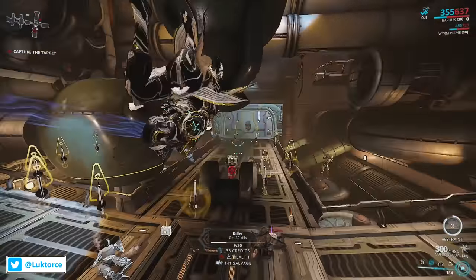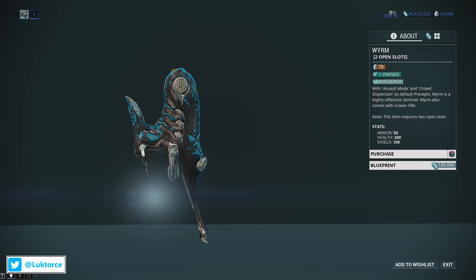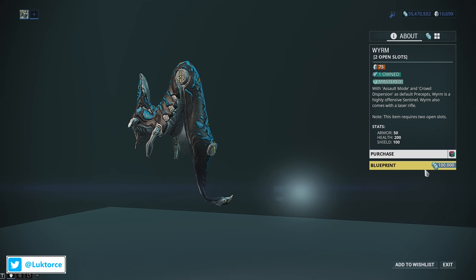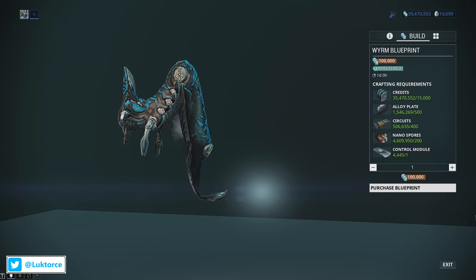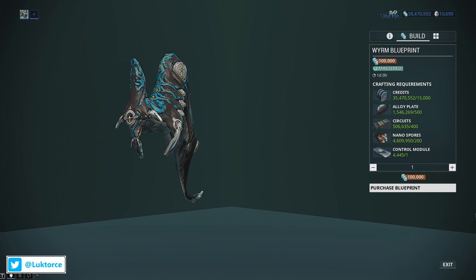So let's take a closer look at this fantastic combination. If you're after building the base Worm Sentinel, you can find Baby Worm's blueprint in the marketplace and it'll set you back 100,000 credits. The resource requirements aren't too bad to build Worm, and when you've got everything together, it'll take you 24 hours to build it.